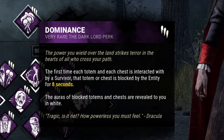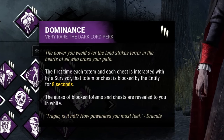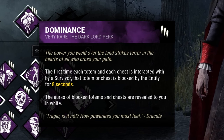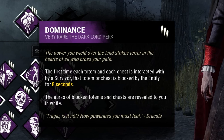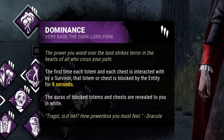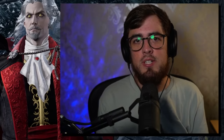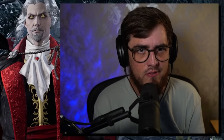His final perk is Dominance, which makes it so that the first time each totem and each chest is interacted with by a Survivor, that totem or chest is blocked by the entity for 8 seconds. The auras of these are then revealed to you in white. An interesting perk, though I'm not sure it's going to have huge amounts of viability.